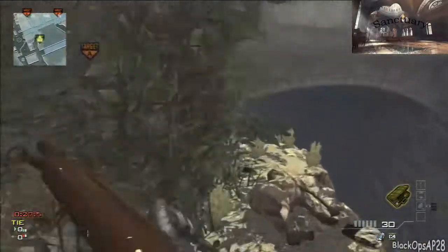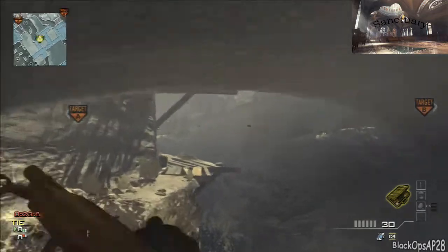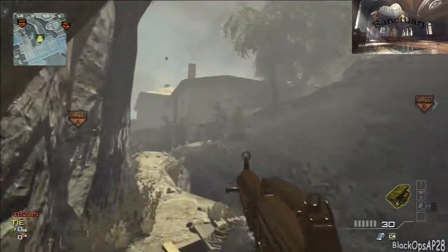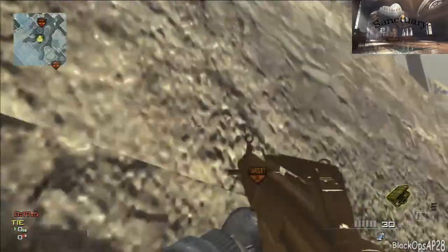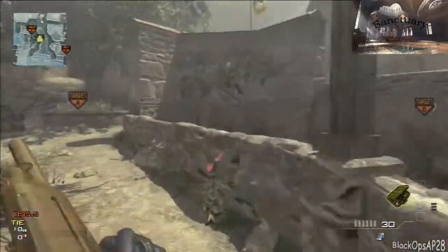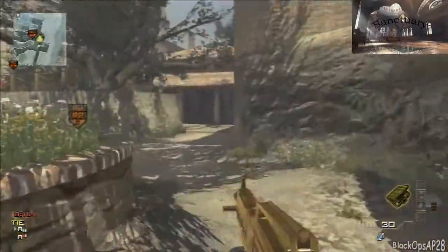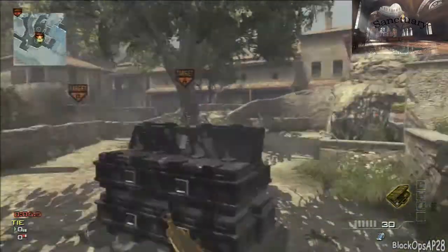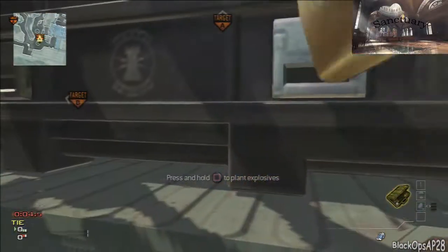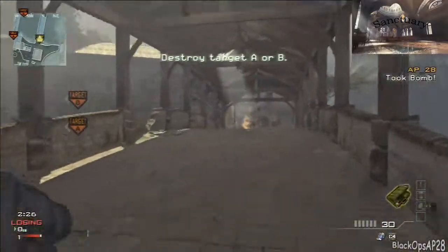Keep your eye on the mini map, look for red dots to see where people are. On Sanctuary, running down this middle path usually works — you'll meet snipers there trying to look across. If this rush works once I would not suggest running it a second time, because if they're looking down the middle path you're dead. But if it keeps working, keep running it — it's a good rush.